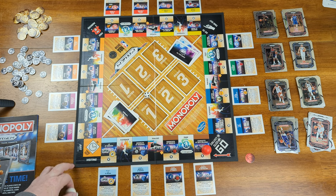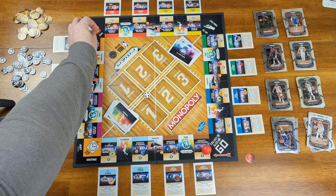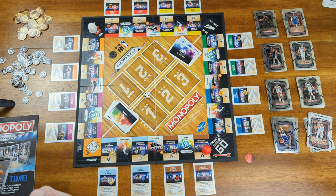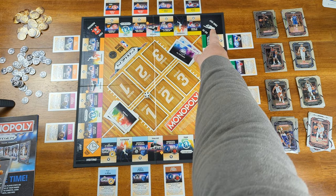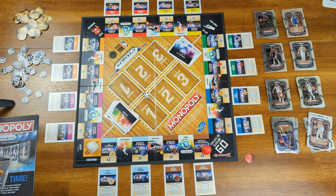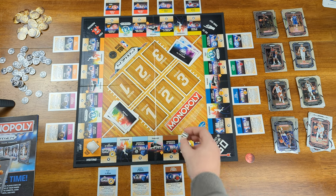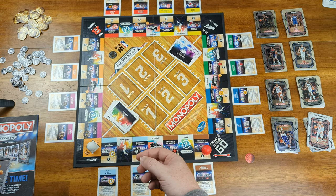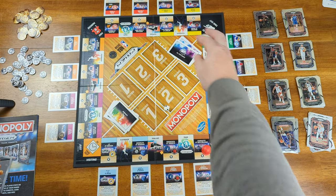If you land on just visiting, you simply visit the timeout location with no penalty. Free parking allows you to stop there freely. However, if you are sent to timeout, you sit there until you get out. There are three ways out: pay 10 points to get out immediately on your next turn, play a playmaker card that lets you out, or roll the dice and get a 6 to get out automatically. If you fail to roll a 6, you lose your turn. On your third attempt, you get out automatically and take whatever number you rolled.